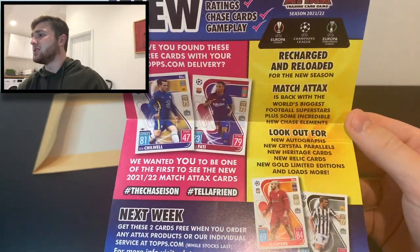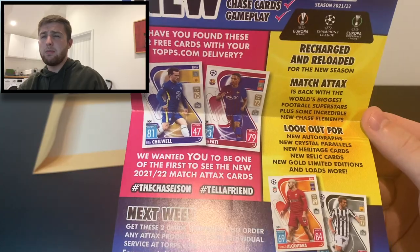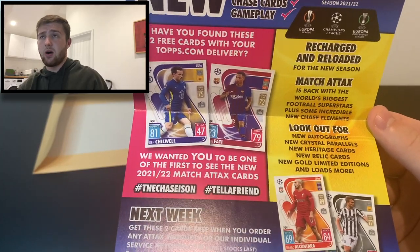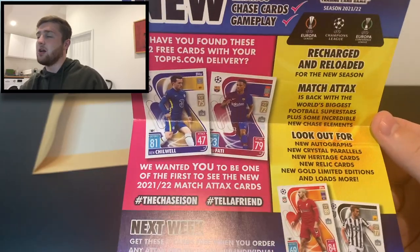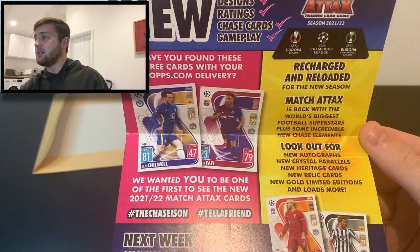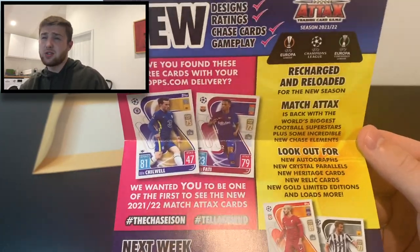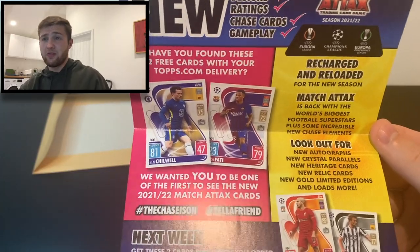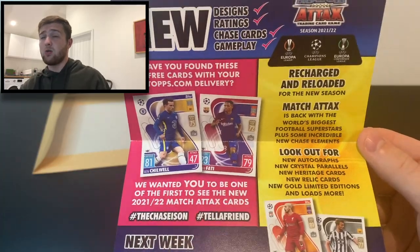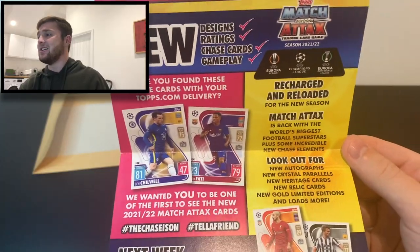So we're going to get more autos, which is fantastic. I think Crystal Parallels might be quite cool — I'm thinking they might be a little bit like the Topps Crystal set that was released a couple of seasons back. New Heritage cards — I can only assume that's something to do with Legends of the Champions League and Europa League. Relic cards, hopefully they'll be a good chase element. And new Gold Limited editions suggest there's going to be no more Gold, Silver and Bronze — we're just going to get Gold, like in Match Attax 101 and Turbo Attax. Limited editions like we used to have back in the day. This is brilliant.